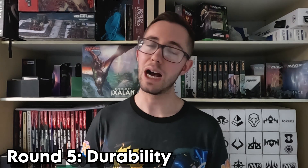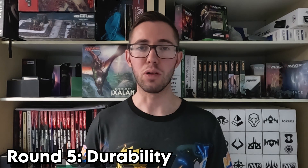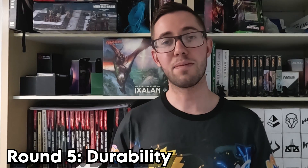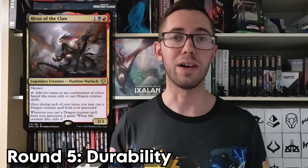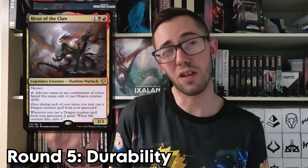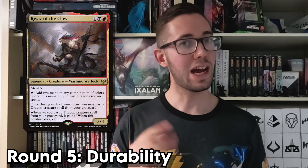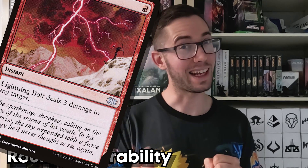And finally, we come to our last round: Durability. It's all well and good having a powerful commander with tons of flexibility, but if you struggle to keep them on the table, you're unlikely to see their full potential. Coming in at last place, we have Rivaz, who has no form of protection or evasion whatsoever. He has menace, but that's about it. He also has relatively low toughness, and can be taken out by everybody's favourite EDH staple removal spell, Lightning Bolt.